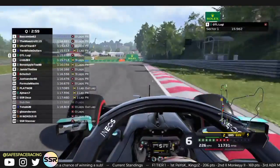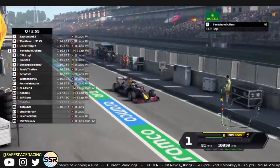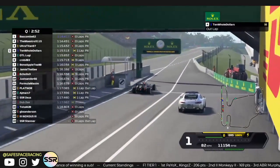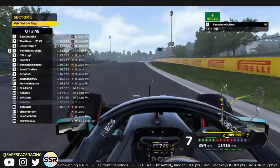Track position is important and the mediums are great, but I see Ten Old Dollars in P4. He's going out for another lap on the mediums — that's interesting, two flying laps on mediums.